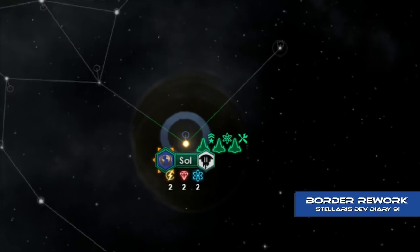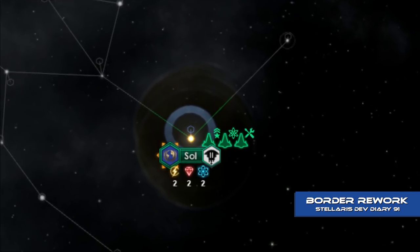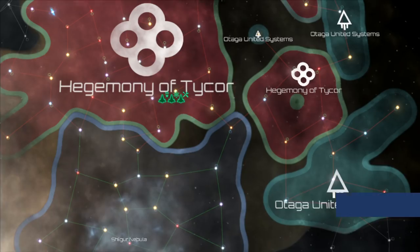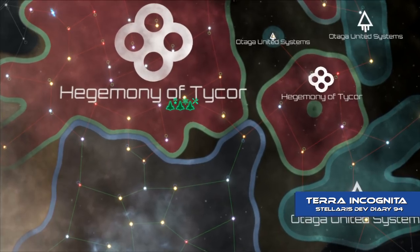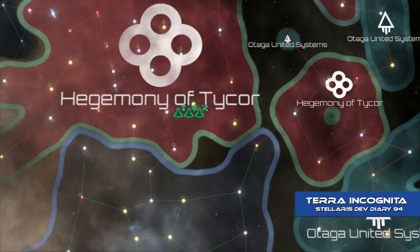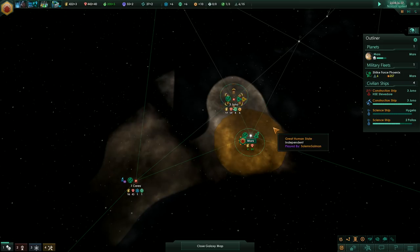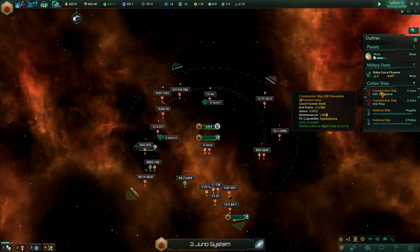In Stellaris 2.0, borders have become a reflection of direct system ownership, rather than volume originating from a single point. To clarify, each individual system in the galaxy will now have a single owner, based on who controls the system's starbase, with an empire's borders a reflection of all its own systems. Frontier outposts are gone from the game, and claiming new systems is a process of building, or annexing, a starbase in the system.